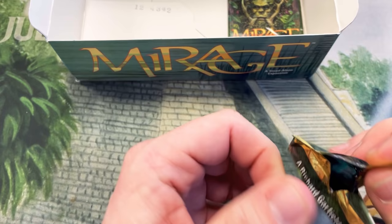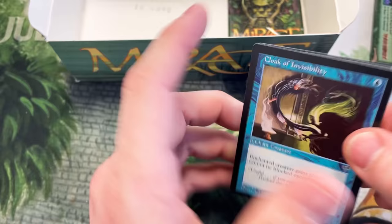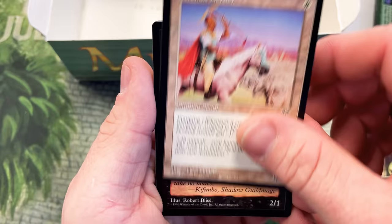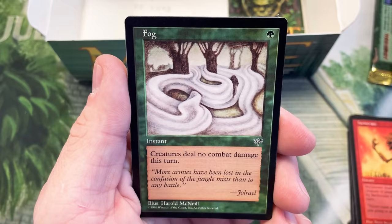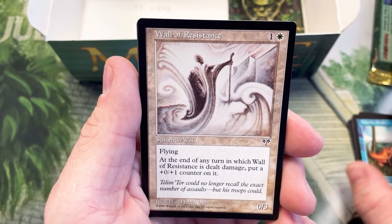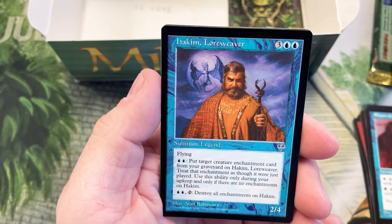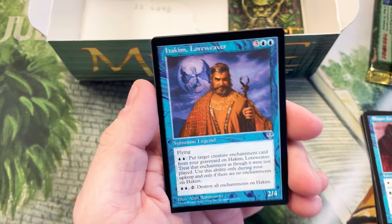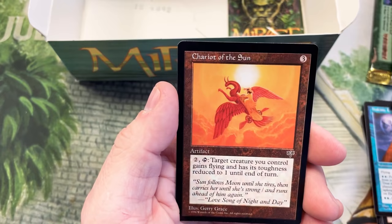Congrats on that pack, John. We're going to go back to Problem — looks like we're going to rip this one, and then we've got one last pack for Allison and then we'll be done. Cloak of Invisibility, Herder, Skulking Ghost, Choking Sands, Stalking Tiger, Incinerate, Fog, Teferi's Drake, Teferi's Wall of Resistance — got the crazy Cyclops again. Shaper Guild Mage, Hakeem Loreweaver — that guy is crazy looking — Wave Elemental, Chariot of the Sun, and a Haze Rider Drake. Really cool stuff.